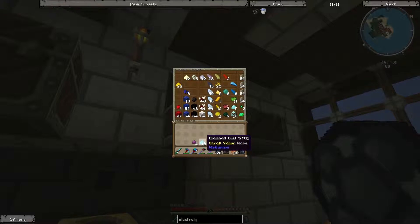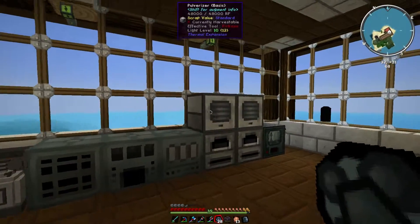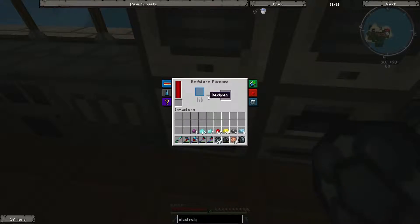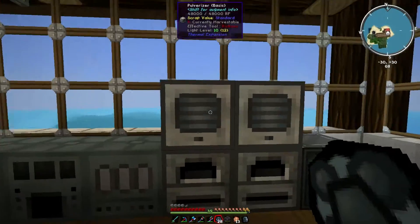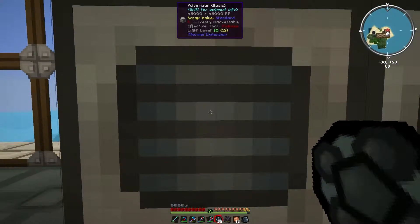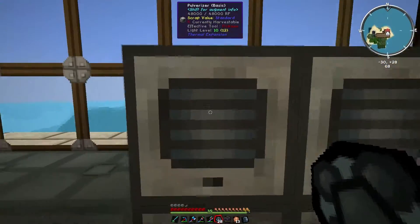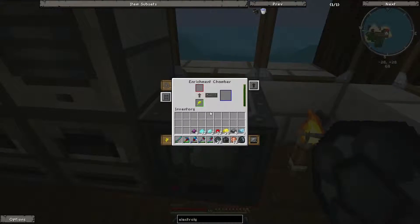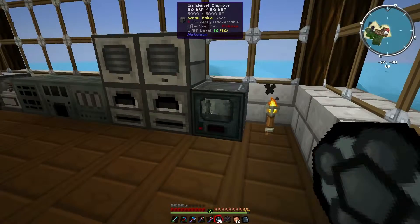14 diamonds here — 12 that have been pulverized and then two whole diamonds. Speaking of pulverized, I've got a couple of pulverizers here which actually connect to the furnaces. So if something can be smelted after it's been pulverized, it will just go straight down by itself. I also have this enrichment chamber but it turns out I don't actually need it.